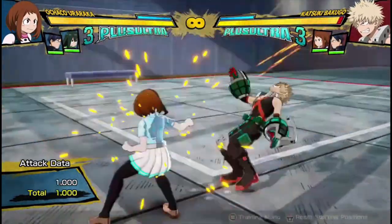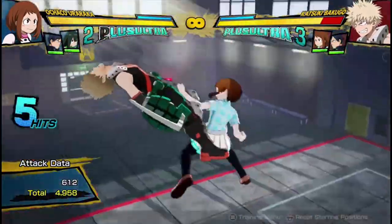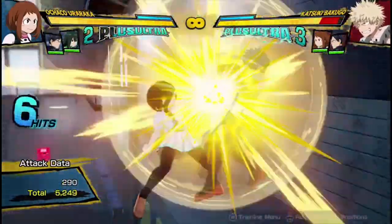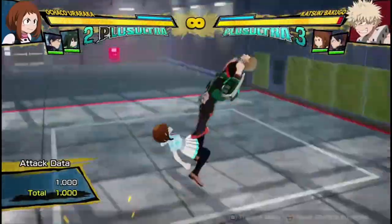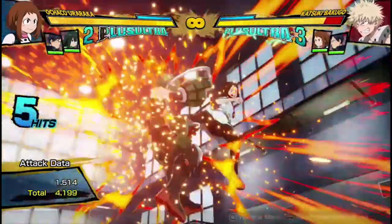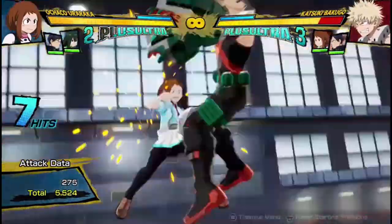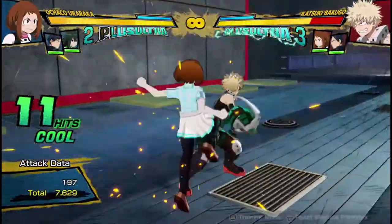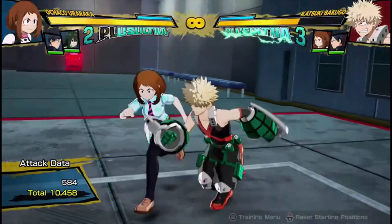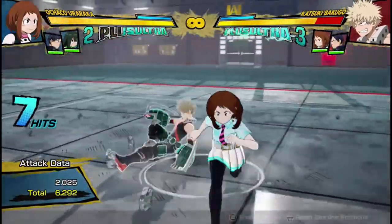Getting into her buttons: her regular attack string is a four-hitting attack string that requires three buttons. So you press it three times and she'll do all four attacks. It's special cancelable from any attack, so it's easy to connect combos off of her. Her air string is a five-hitting attack string that requires four buttons. The last hit can wall splat, but only if you're high and near a wall. Both are pretty decent attack strings — they hit quite a few times so they're easy to hit confirm, and they can be dash cancelled after basically any point, making them very good at extending her combos.